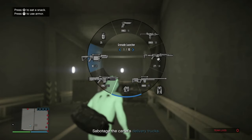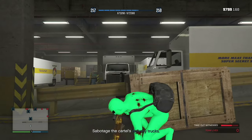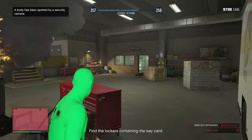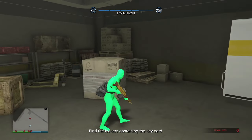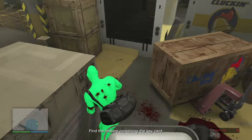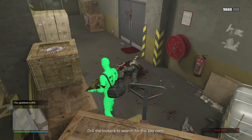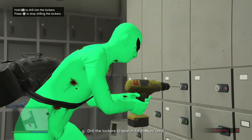Sabotage the cartel's delivery trucks — get a good weapon and stay behind the crates. Use a grenade launcher to blow up the actual trucks. Take out the witnesses and make your way to find the lockers. The card key is on the ground — that little green circle. Grab the drill from the Clucking Bell crate by pressing right arrow.